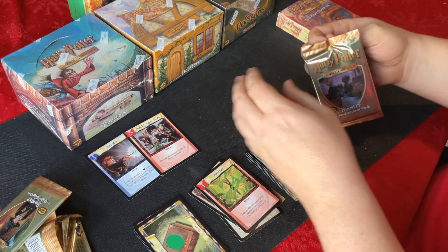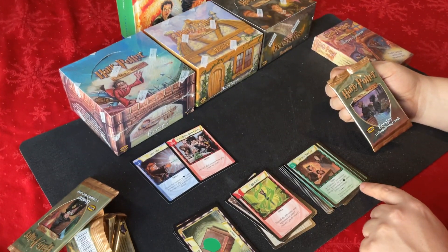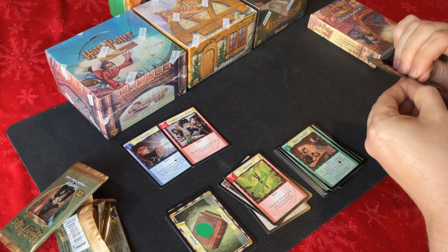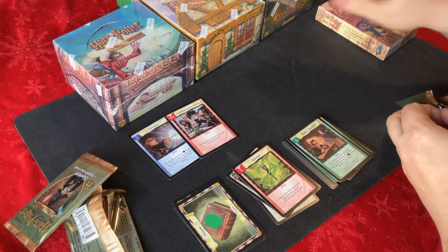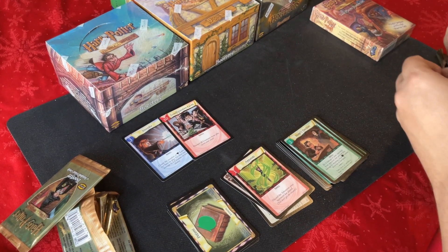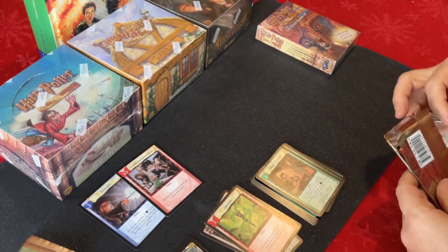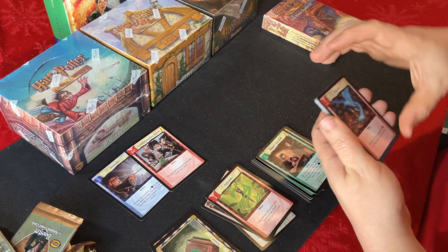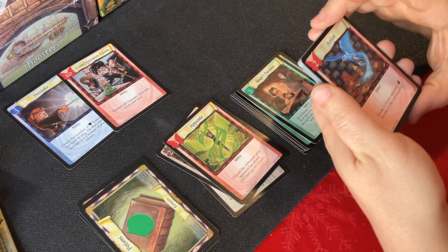I've heard that if you open a whole box of one of these smaller sets — this set has 116 cards in it — you have a good chance of getting a version of most of the rares, if not close to all, and obviously all the commons. But you might be short a couple of uncommons.